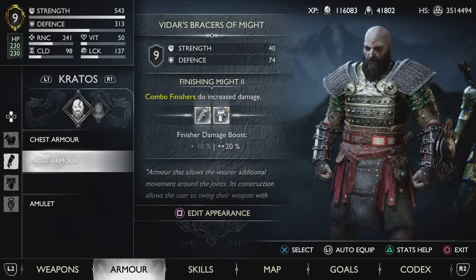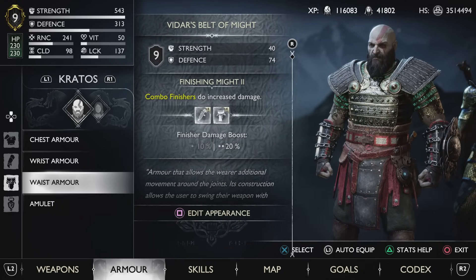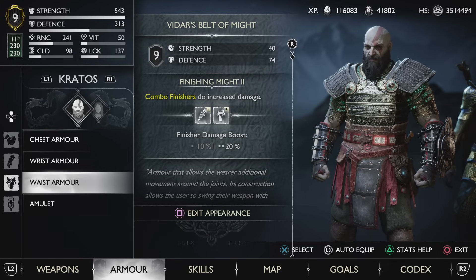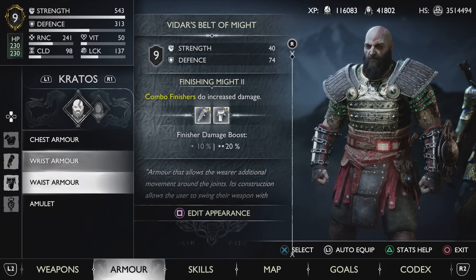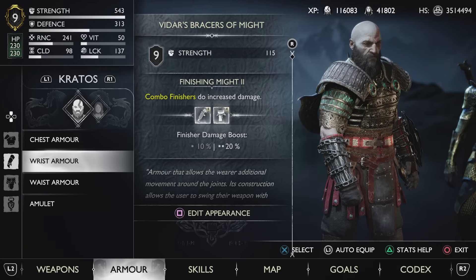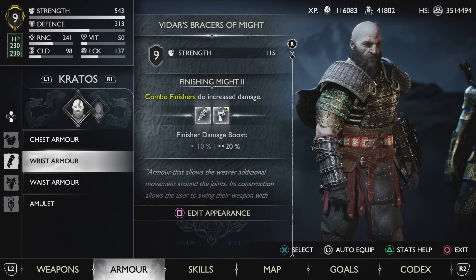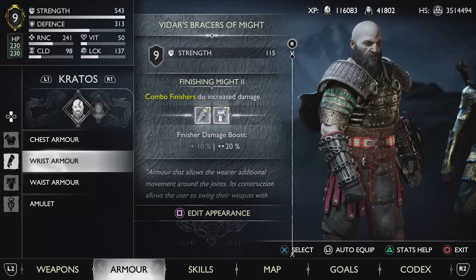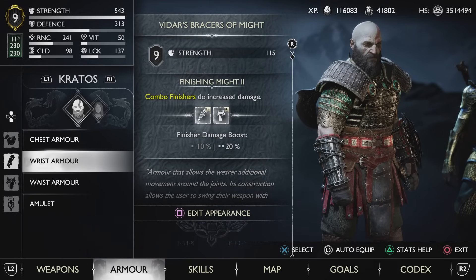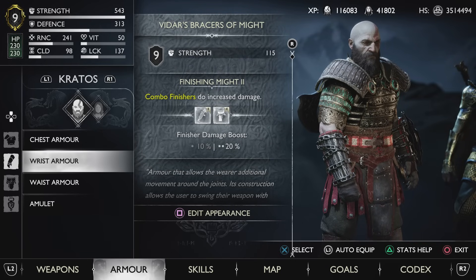For the wrist and the waist we are using Vidar's pieces. The reason being the Finishing Might boost, which says combo finishers increase damage by 20%. The second reason for choosing these two particular pieces of gear are the massive increases to strength. As you can see in the top left corner, we've got 543 strength, which is perfect for this build. We also have 241 runic, which helps with the damage of our runic attacks and the elemental damage we'll be dishing out.